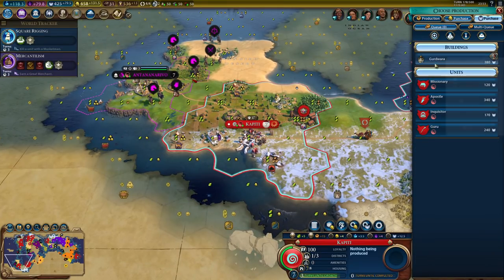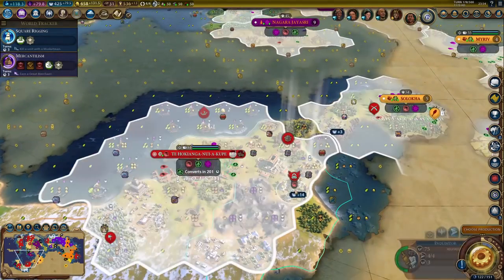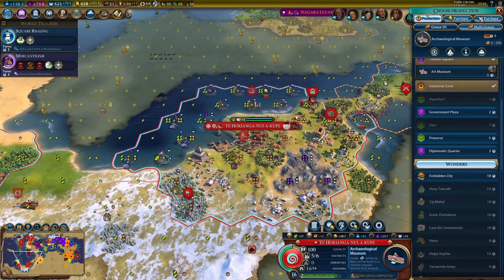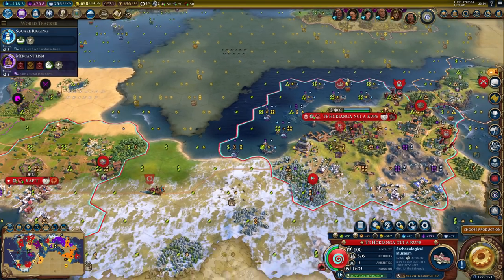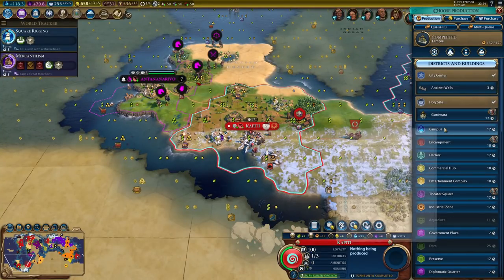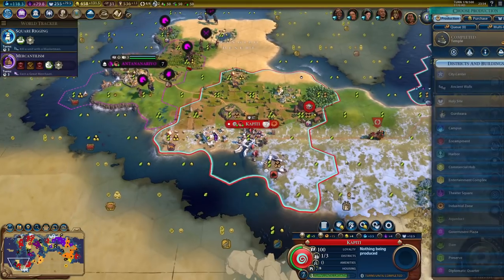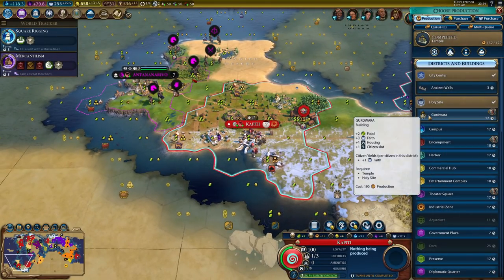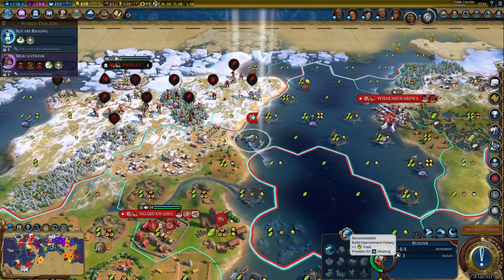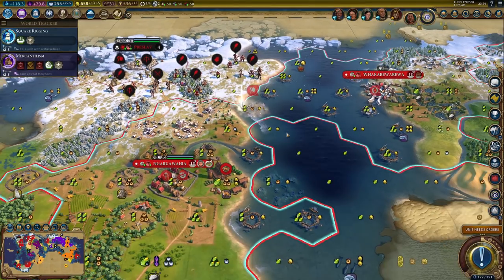That's the temple. I would consider buying the Gurdwara, but I think I'm going to need a few more inquisitors. I will need at least one more for sure. Let's get one more. And I'll just build it - or build a campus? Yeah, let's build it. 12 turns is not that bad.